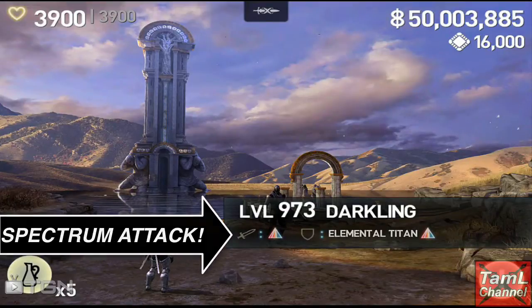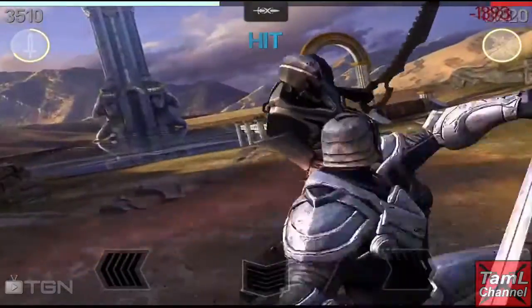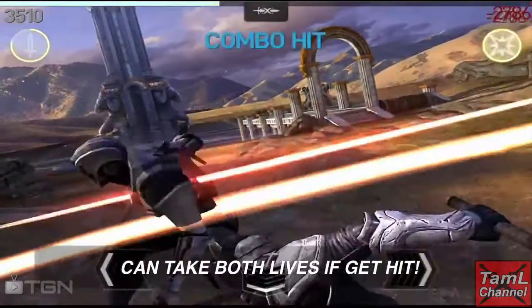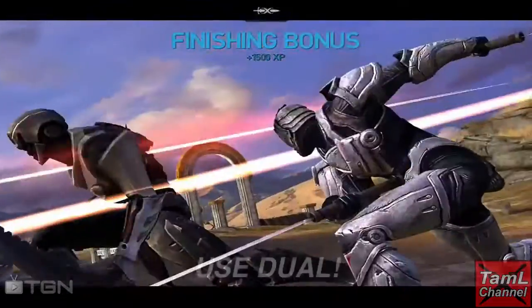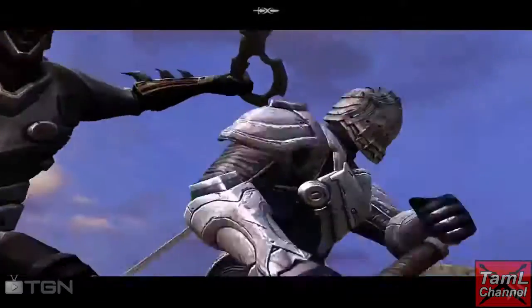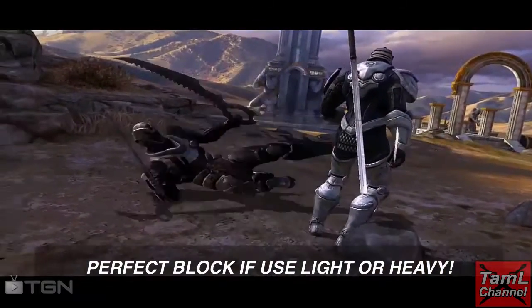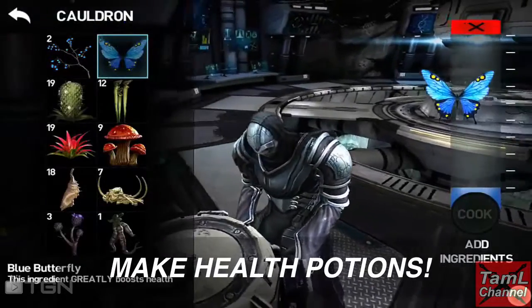Let's first look at Elemental Titans. They have spectrum attack and defense, and if they hit you they can actually take both of your lives with one hit, so you really don't want to get hit. If you use jewel, you won't need to use block, so you won't have to deal with perfect blocks, which will be the only way to avoid a spectrum hit.